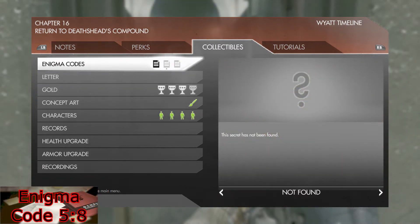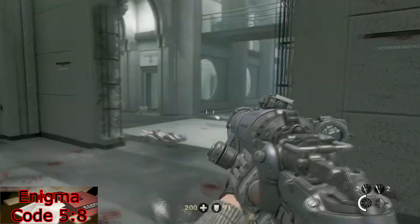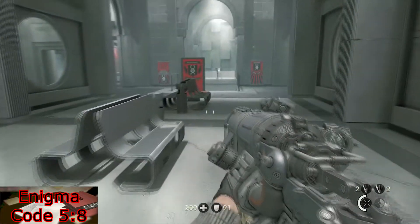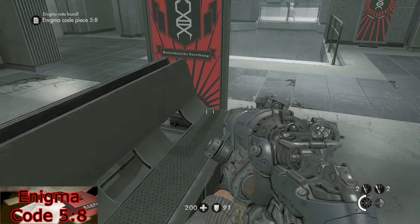For your next enigma code, once you have cleared out the next hell room here, all the way down at the far set of benches on the right hand side will be enigma code 5-8.